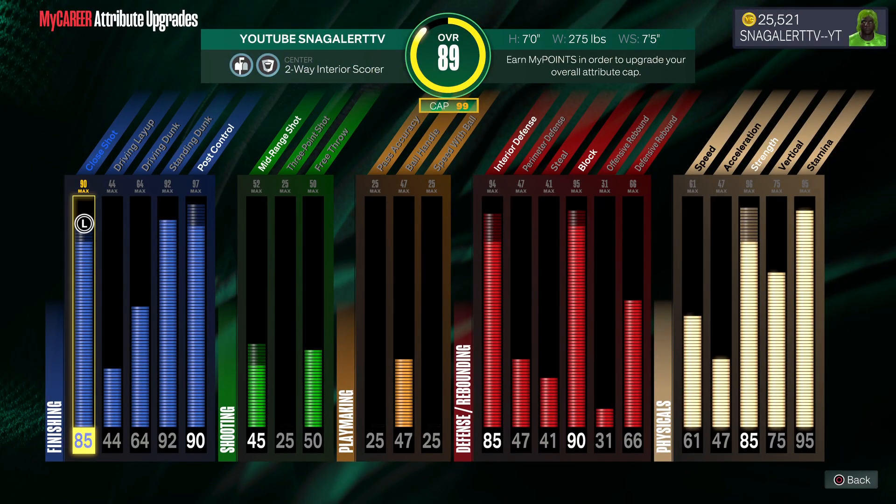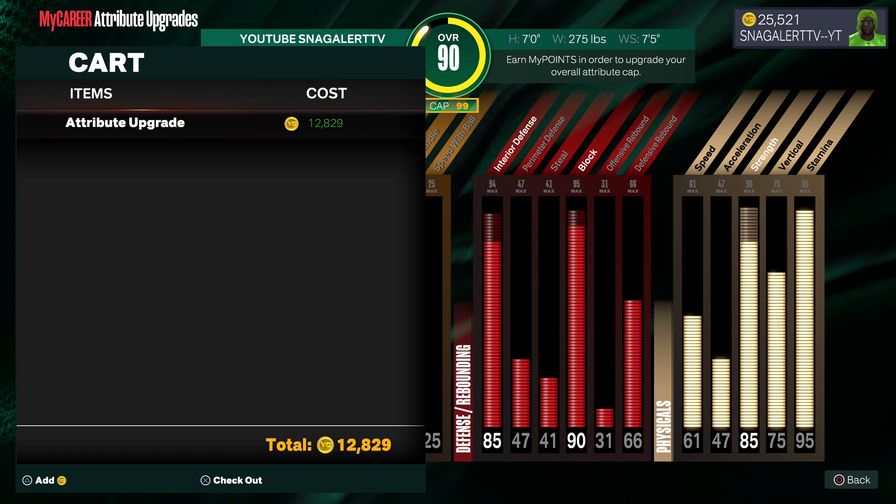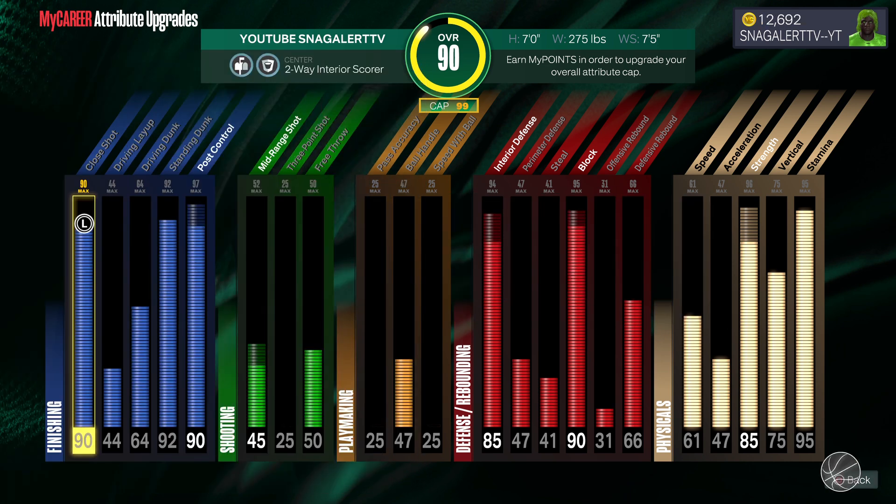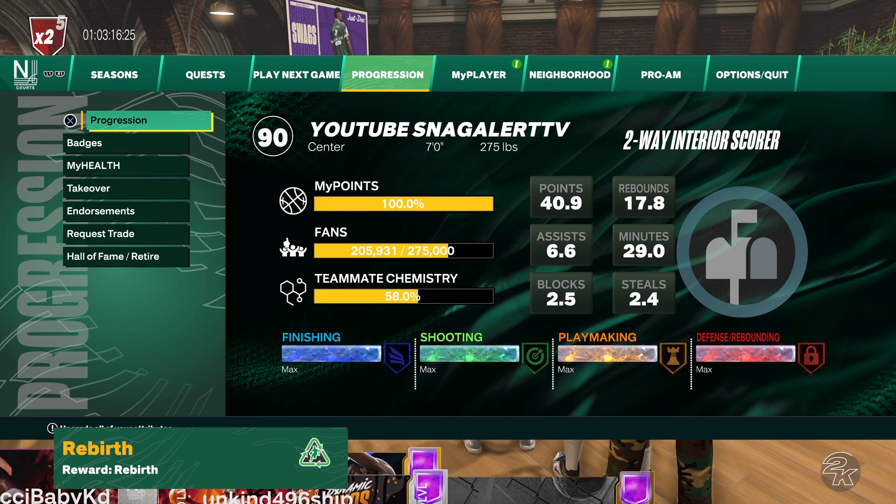This is my build. I'm about to upgrade my close shot to a 90. I got 25 VC, and as you can see, we're 90 overall — and it says rebirthed.